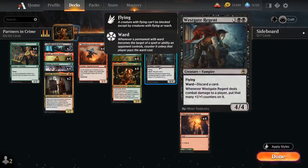Cards like Westgate Regent — the 5-mana 4/4 Vampire with Flying — has Ward, forcing the opponent to discard a card if they want to target it. And when the Regent deals combat damage to a player, put that many plus-1-plus-1 counters on it. So if we can curve our partners into Westgate Regent, we can potentially attack for 6, deal 6 damage, and then have a 12/12 Westgate Regent left over. So that's the dream curve.